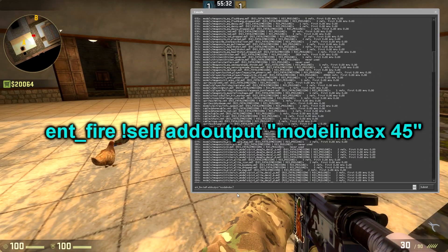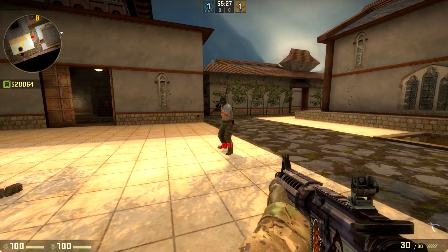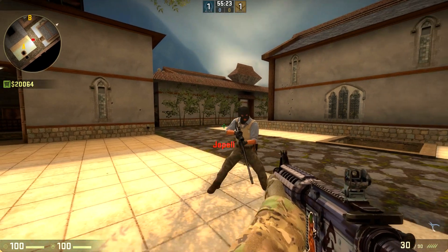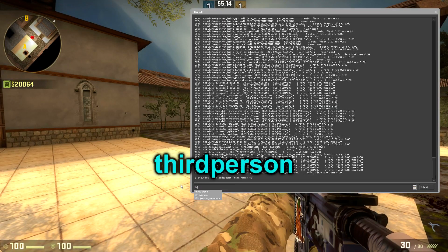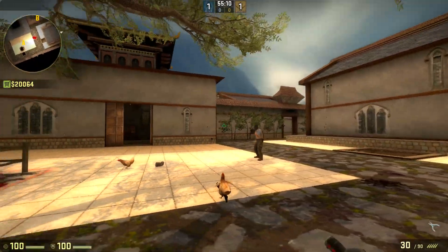Now you want to take that number and put it into this longer command like this. In this case the command is going to turn you into a chicken. And to look at yourself, you can type 'thirdperson' into the console — this is going to be how other people see you on the server.